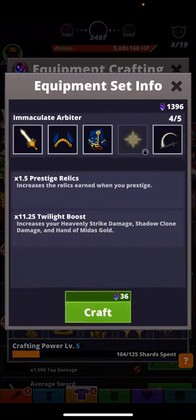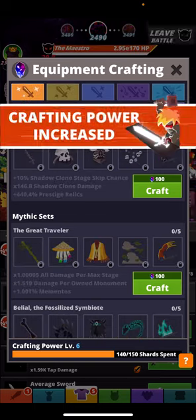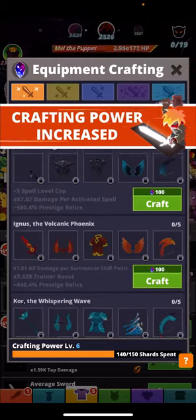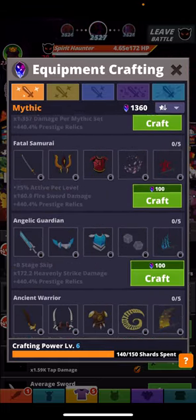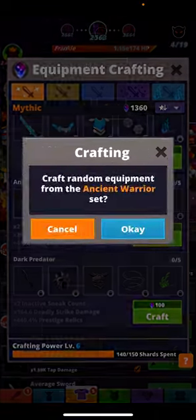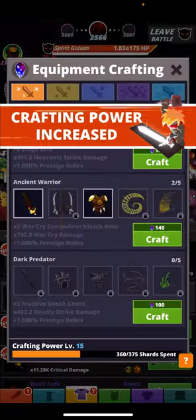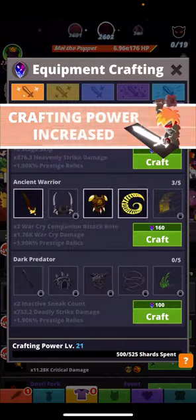We're gonna have some crafting shots. We already have some - immaculate arbiter. Even if there are a lot of crafting shots, you don't want to craft all of it at one go, so make sure you are crafting accordingly rather than just using it all in one go, because that's probably not the smartest thing to do.